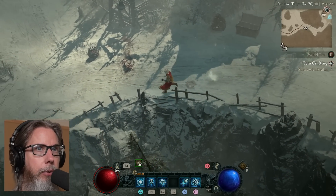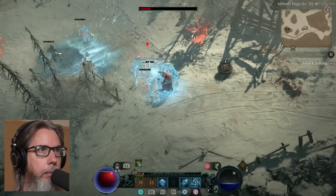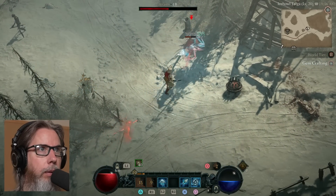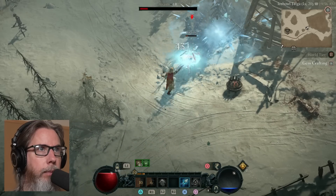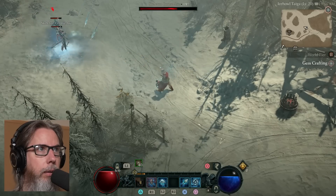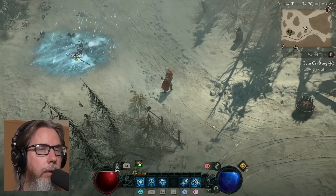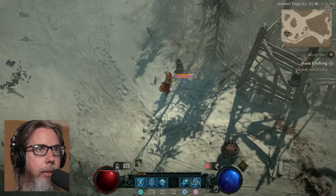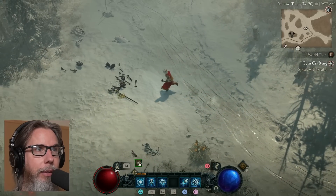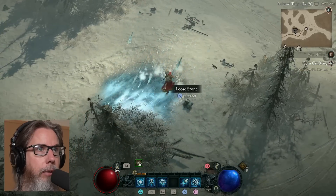Let us continue. Get my ice storm — my Blizzard — going. I always get shot by that. Using that basic skill — you see it doesn't cost anything. There's the Blizzard. I can just slow them, freeze them from a distance. The problem with the Blizzard is some enemies will start at a location, you'll cast it, but then they'll move through it and come closer to you, so you gotta cast it again.